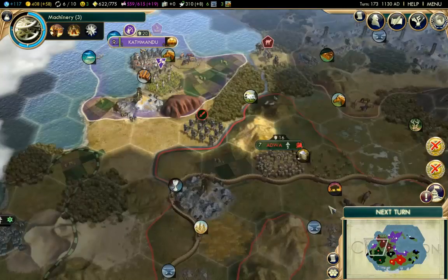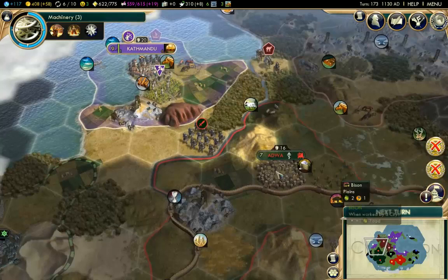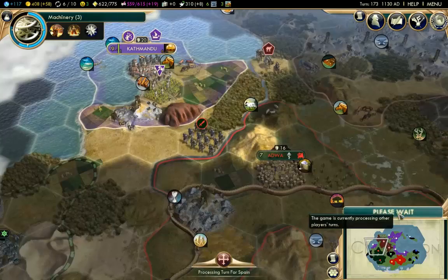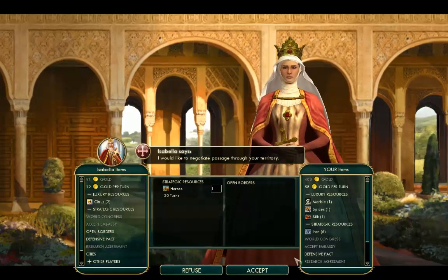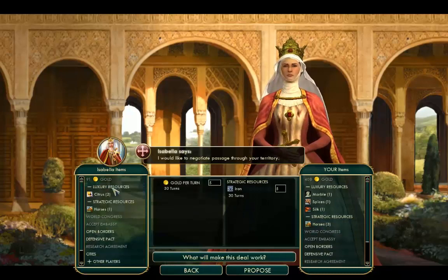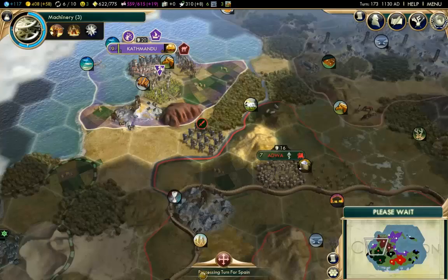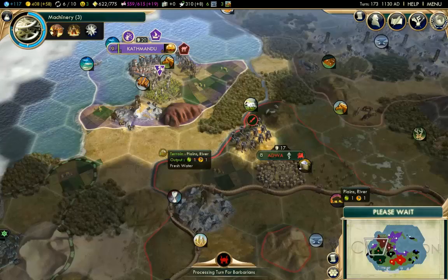We have a cargo ship - let's send this over to Kathmandu. They do have the Caravansary over there. We'll see what trade routes we get next turn. Now Ethiopia is quite hostile towards me and I'm a little bit worried about them sending their military into Kathmandu, but it looks like it's okay - there's just one swordsman there at the moment, which I guess is fine. I do have a little bit of money now. Isabella wants to send me horses, but I'm going to refuse this. I wonder if she wants iron - she's asking for far too much there. Forget that. I think I'll just hold on to my iron for the time being.